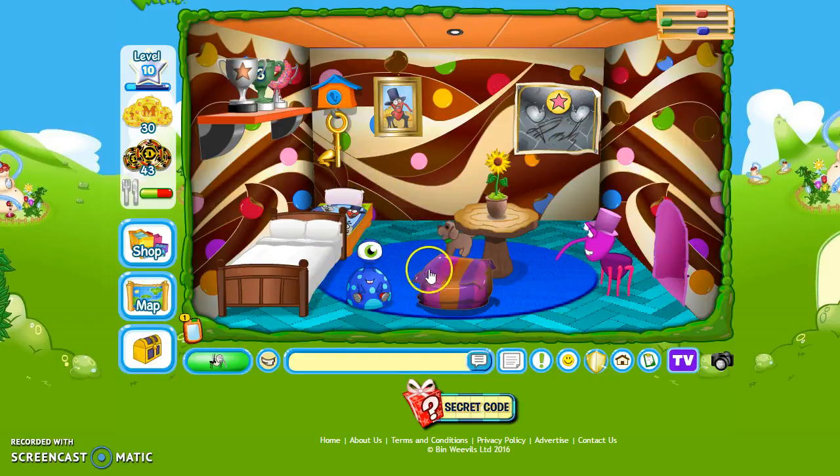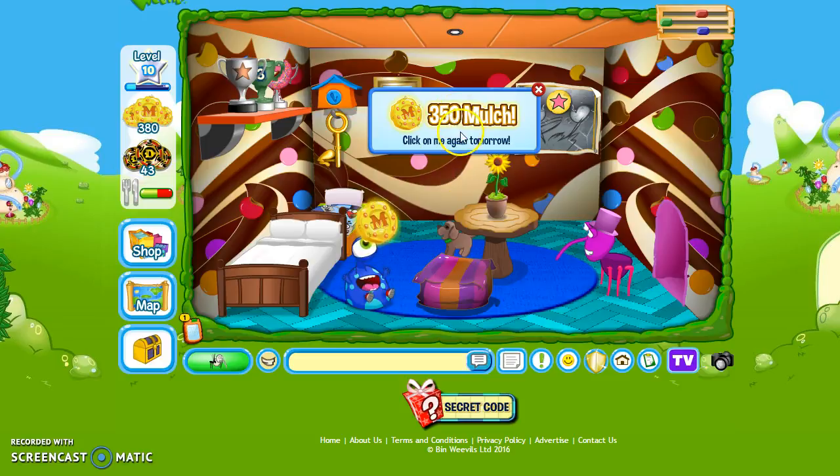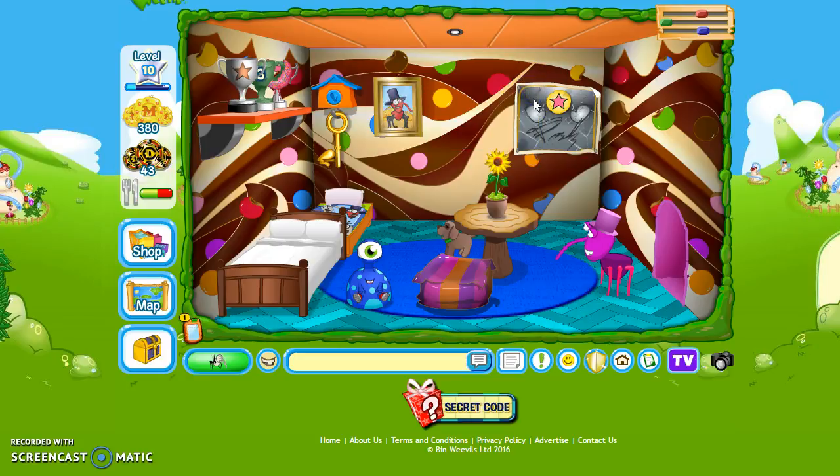In here is my normal bedroom. This is my Bible and I'm going to click it because every single day for seven days you get a gift. Today I got 350 merch and it says click on me again tomorrow. Now I'm going to show you what's in this room. Up here I have three trophies — one that has a star on it, one that has a slime one, and one that has a donut on it.